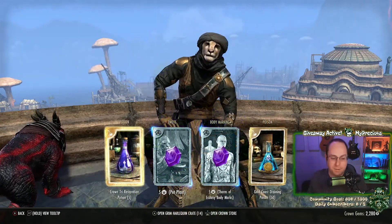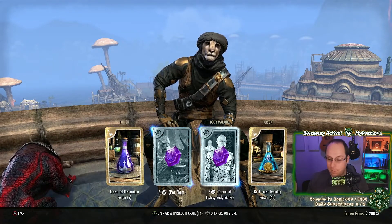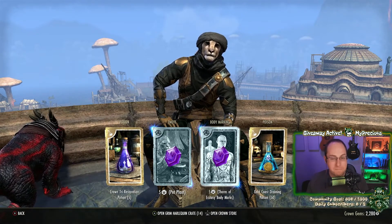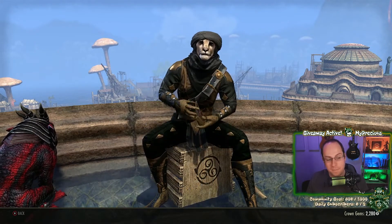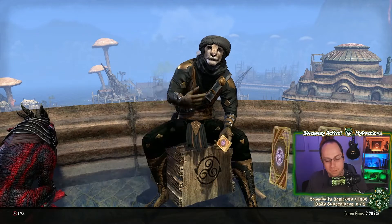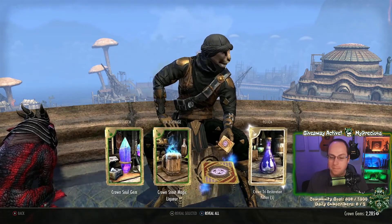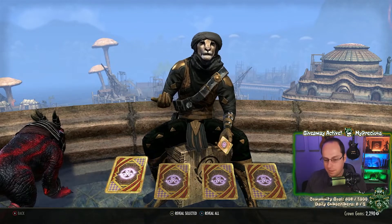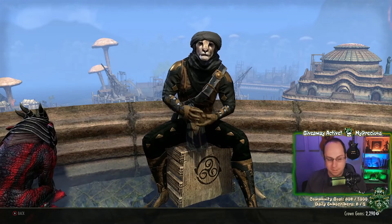This is the old crate — I still saved those from yesterday because we didn't open them yet. As you can see at the bottom right, we have 2280 gems, so if I get 2500 I can actually buy the Radiant Apex mount. I'm not sure if I want to buy that one or just save it. Grim Harlequin crates — let's see. So far we're doing good, just starting off.